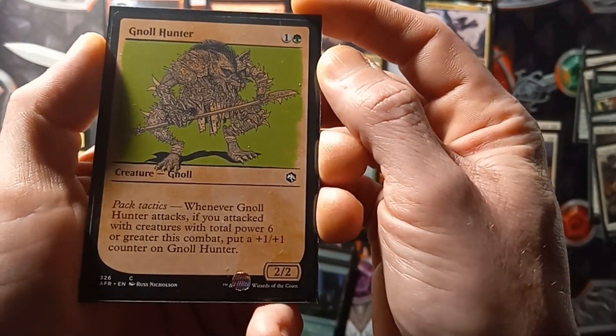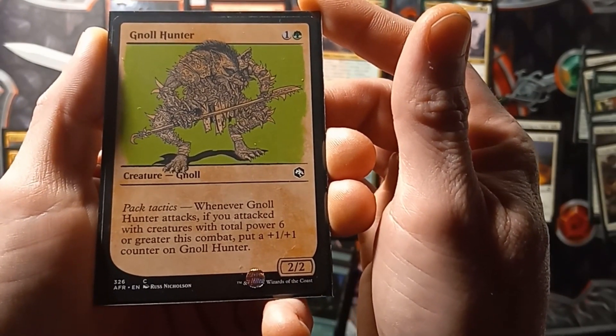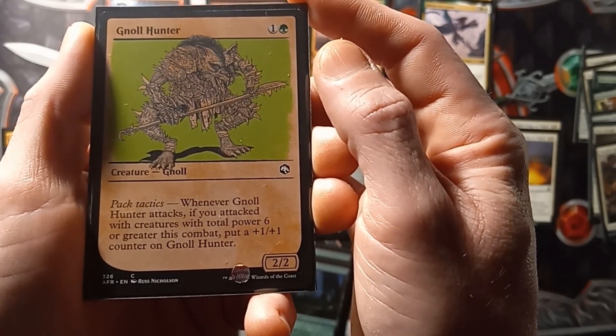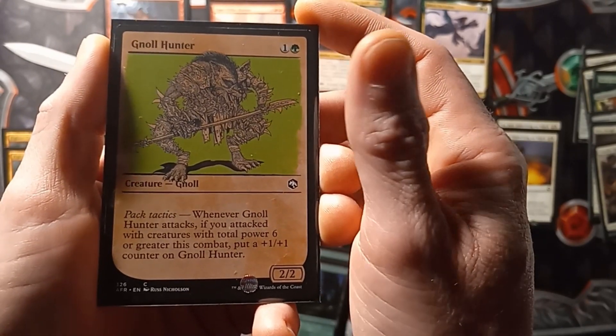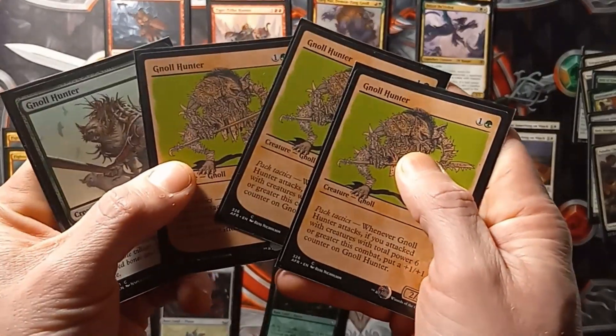Starting off we have Null Hunter. It's a 2-2 with Pack Tactics. Whenever Null Hunter attacks, if you attack with creatures total power 6 or greater this combat, put a plus 1 plus 1 counter on Null Hunter. 4 copies of him.